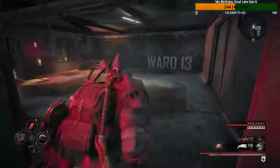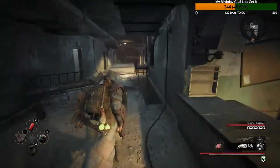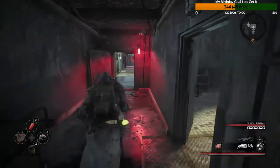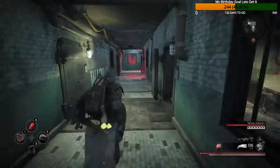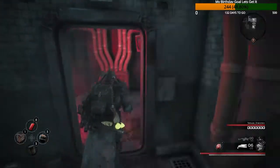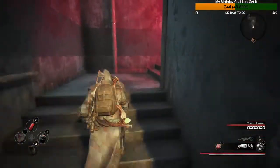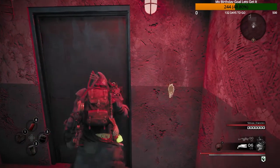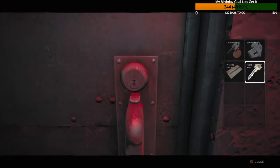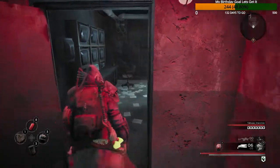So we go to B2, follow this around, you'll come round here, go upstairs, and you'll reach this door — and that is what the key is for. There we go, and there you have it, the door is open.